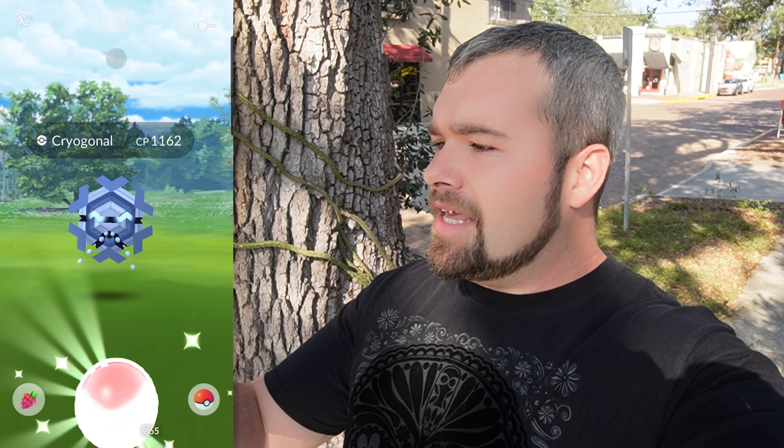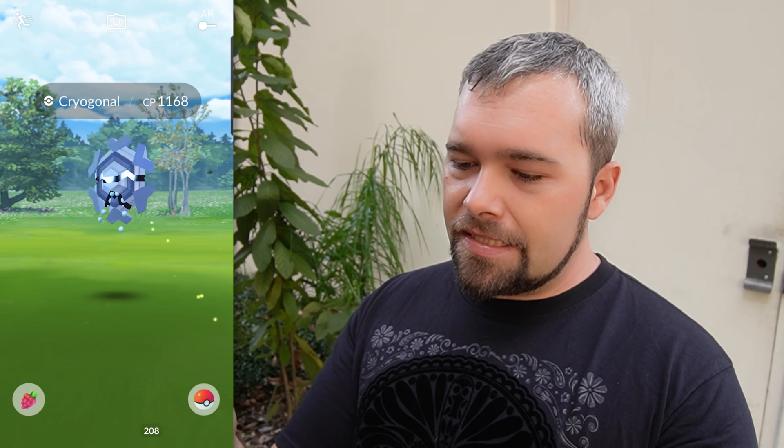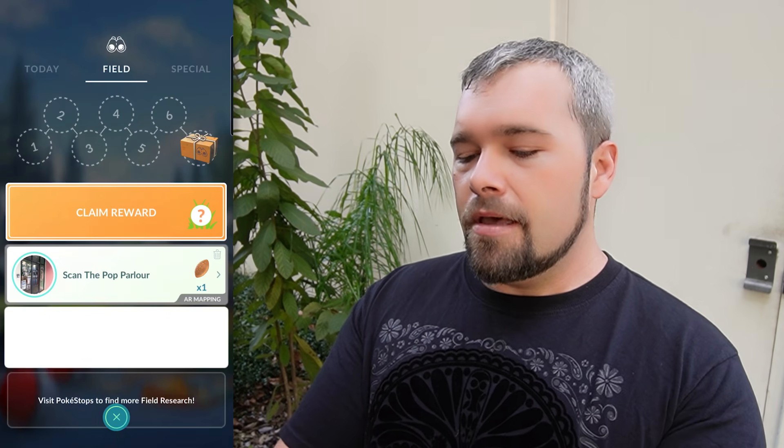Page seven of ten: make three great curveball throws, catch ten Snorunt, and catch ten Bergmite. Three more event research encounters: 68, then not a Shiny and 62, then not it — 82. Three more, then back to the timed research: not it — 68, then no orange eyes at 11.53, then not it sadly — 87. Pretty darn good. Timed research page seven: 57.